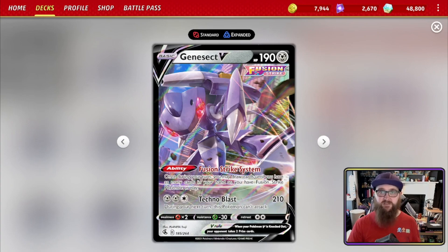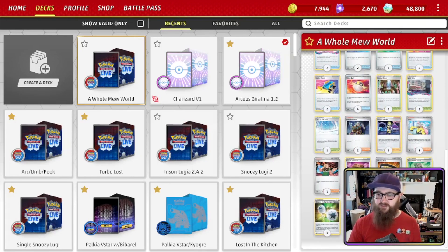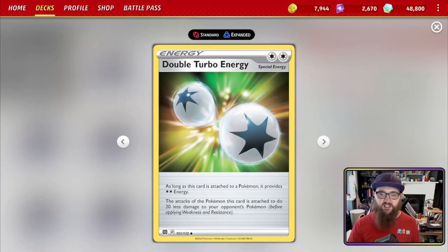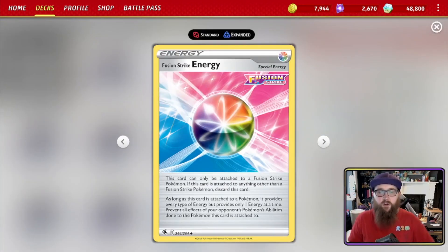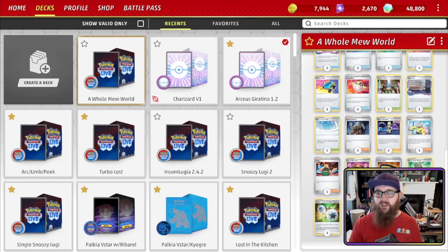The entire deck is based on burning cards and thinning the deck as much as possible so that whatever you pull off Fusion Strike System is what you need. The deck runs two energy types: Double Turbo Energy provides two colorless but causes attacks to do 20 less damage — very important to remember for damage calculations. Fusion Strike Energy can only be attached to Fusion Strike Pokémon, provides every type of energy but only one at a time, and prevents all effects of your opponent's Pokémon's abilities — so against Spirit Tomb, which shuts off V abilities, your Genesects with Fusion Strike Energy attached can still use Fusion Strike System.